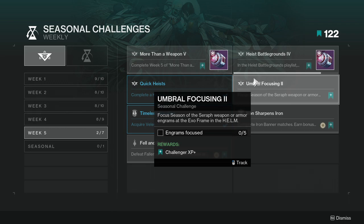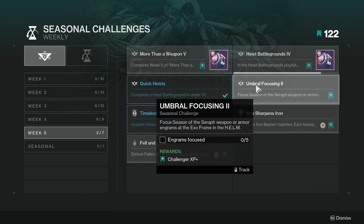For Umbral Focusing, focus Season of the Seraph weapon or armor engrams at the Exo Frame in the Helm — focus five engrams. This is annoying considering I'm getting red bars very slowly.